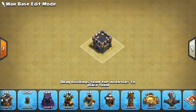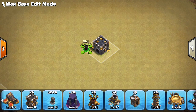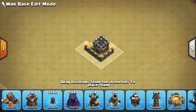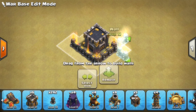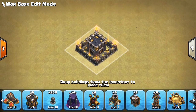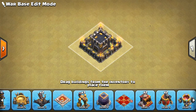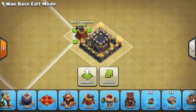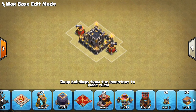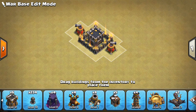I think the main thing is keeping a very segmented base. I'm just going to put my CC down in the middle — I'm a big fan of putting it in the middle. I don't like putting it way offset like some people do; I think it just makes it too easy. So I'm going to close off the CC. Air sweepers are very important at this point in the game with so many air attacks going on at Town Hall 9 right now, so I'm going to put those down pretty much right away.